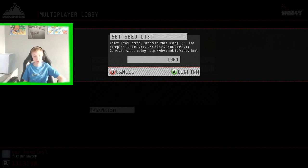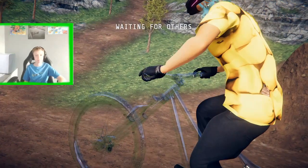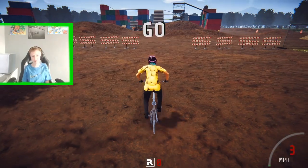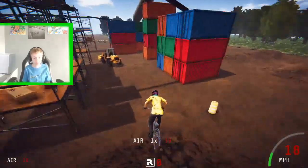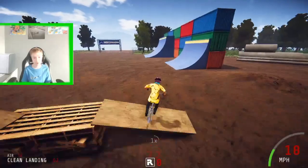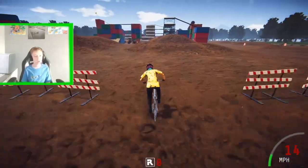Pretty much all you have to do is press Confirm, then press B, then press Ride and it will load. Now we're here — if you want friends to join, they can just join your multiplayer lobby. I find this map really cool.